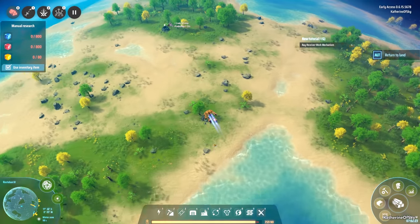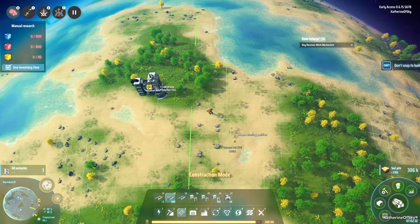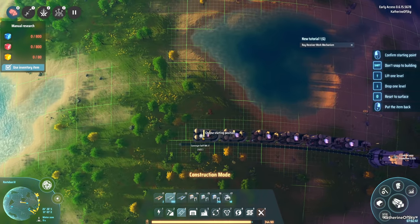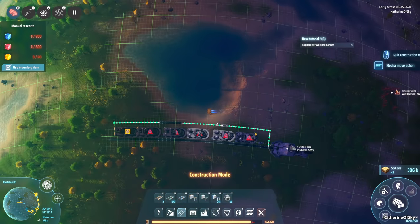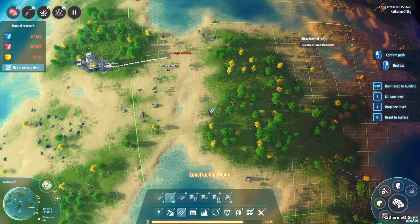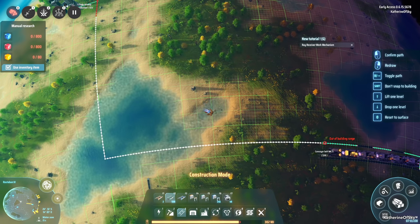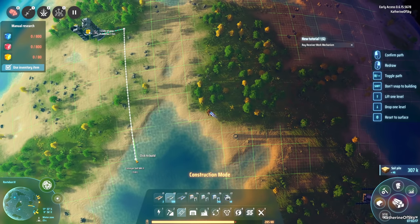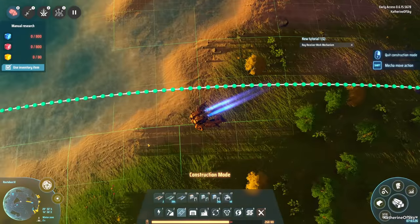We'll take what we can get and figure out how to feed this array. We're nowhere near our 12 per second belt capacity, and later we might upgrade to 30 per second with higher-level belts. Let's run the belt across the lake to the refineries. Some areas are out of building range, but we can work around that — fitting extractors where they'll go.